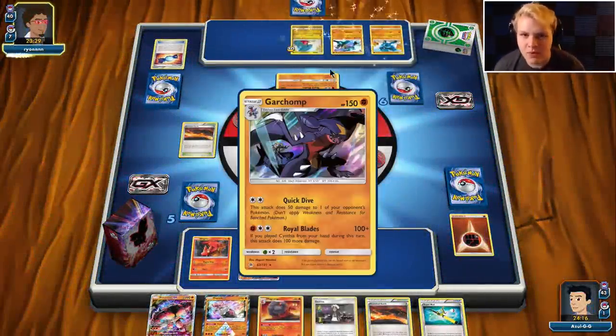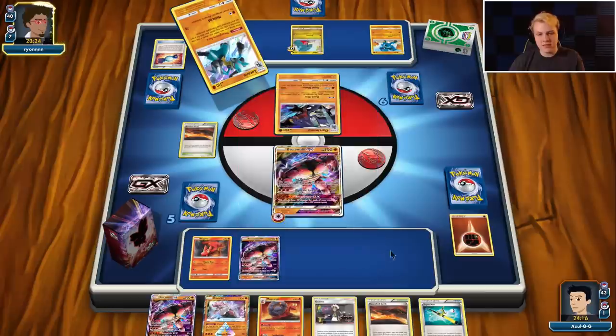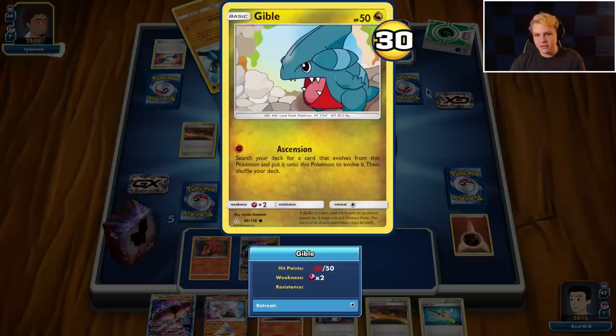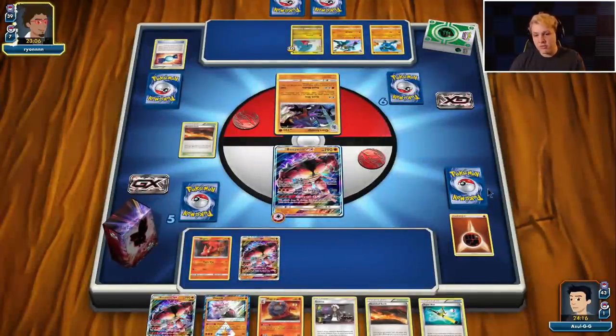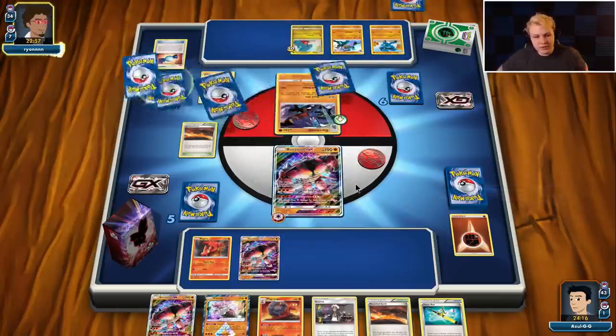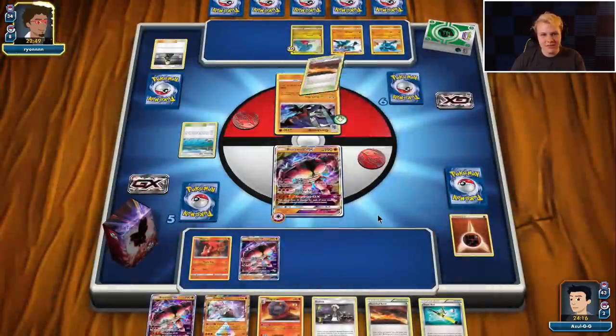One thing we don't have that we really want is baby Buzzwole — it deals so well with Garchomp. Like it's such a nice thing to stop going in with Jet Punch and just use baby Buzzwole for a turn to deal with the Garchomp. We don't have that as an option though. He's probably gonna go for a Cynthia draw supporter. I'm hoping this Gibble just stays a small Gibble and I'll be able to draw a Sycamore next turn or even a Cynthia — Lele for Cynthia would be pretty good. Hopefully we don't see a Rare Candy Garchomp this turn.